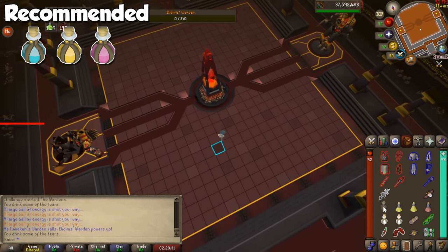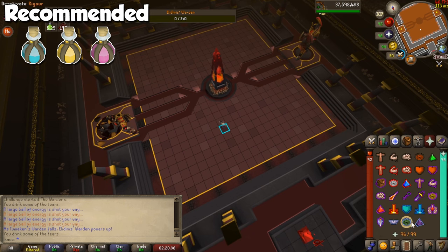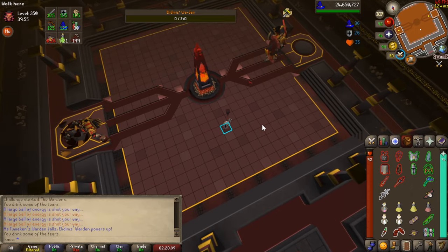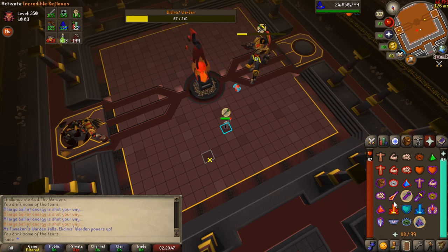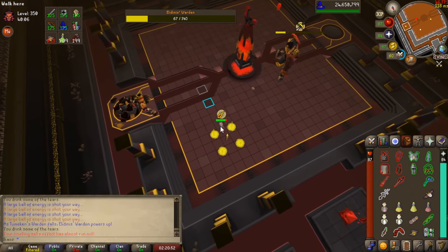One of the Wardens will walk down from its platform and start attacking. If you blocked the left Warden, you will have to deal with the one on the right, and if you blocked the right Warden, you will have to deal with the one on the left instead. To my knowledge they are exactly the same fight, so no need to worry too much about it. But the order in which you choose will play a key role during the next and final phase of the fight.